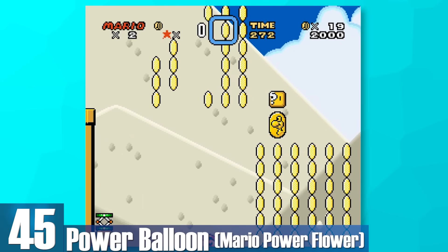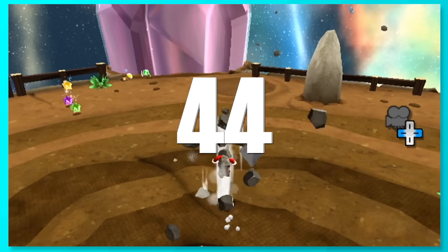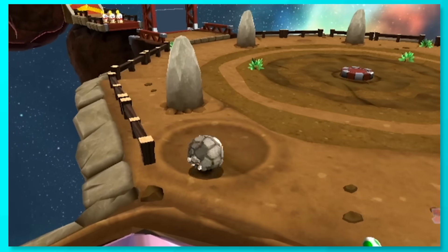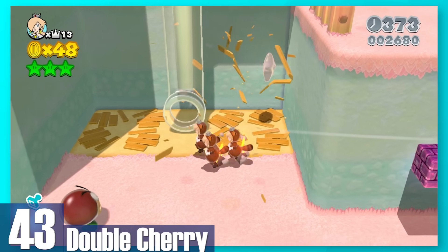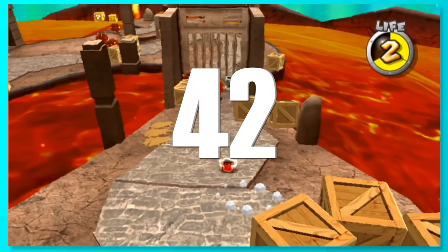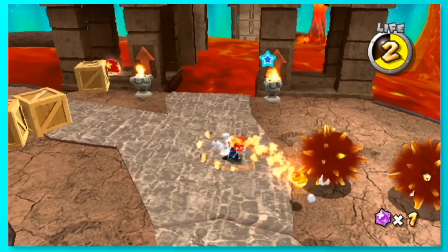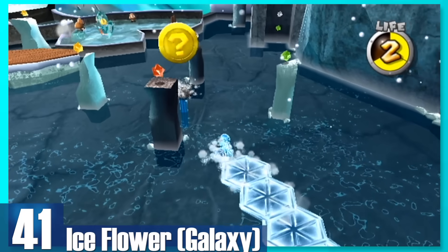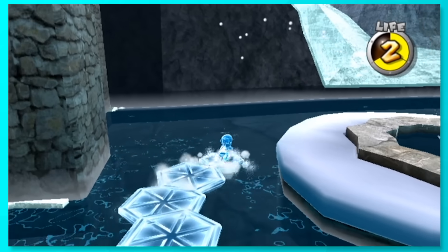45: Power Balloon. Mario puffs up and can float for a little bit. While you can gain a good amount of height, you're really vulnerable in this state and move slowly, so it's not the most practical flying item. 44: Rock Mushroom. You turn into a giant rock to launch yourself forward and can destroy most things in your path. It's a little hard to control, but you're able to break giant structures that you normally wouldn't be able to. 43: Double Cherry. For those that dreamed of controlling several Tanooki Rosalinas, the Double Cherry fills that niche just for you. This can be incredibly useful with the right power-ups attached, but it's also a chore trying to control multiple characters at once. 42: Galaxy's Fire Flower. This is the classic Fire Flower, but I'm counting it as a different power-up for one big reason — it can only be used for a temporary amount of time, which really sucks. Plus, they're harder to aim with since you're in a 3D space.